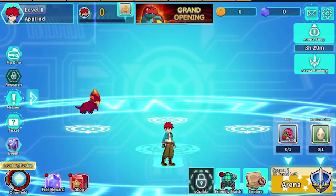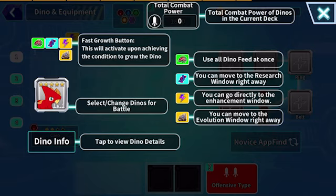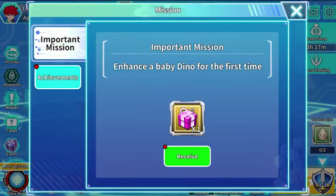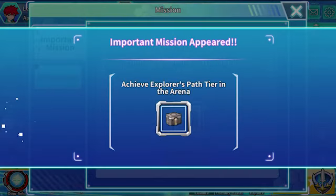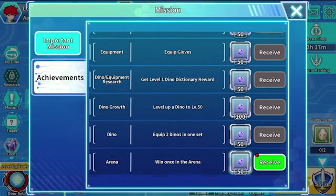Be sure to log in every day to earn extra gold coins and gemstones. When you log in seven days in a row, you can even obtain a special five-star dinosaur. You can also complete special quests like raising a dinosaur up to level 50, clearing new exploration areas in arena mode, or even increasing your number of arena plays.